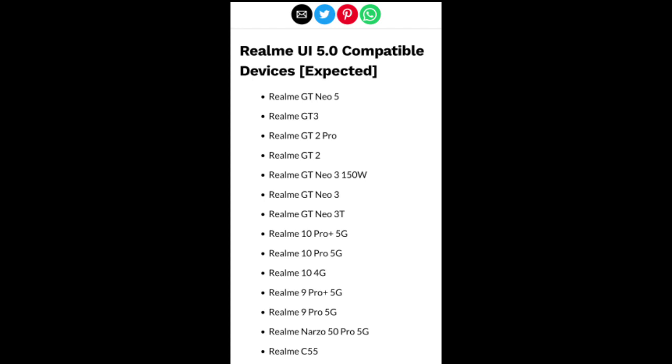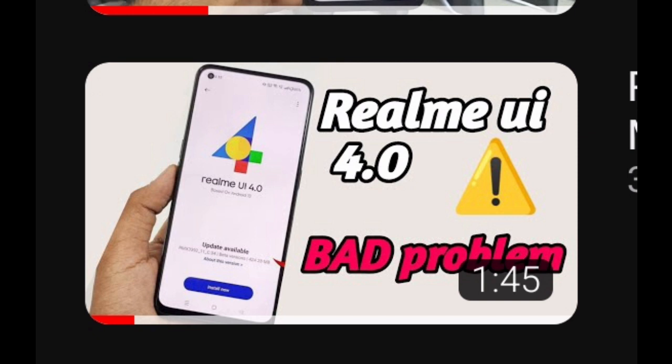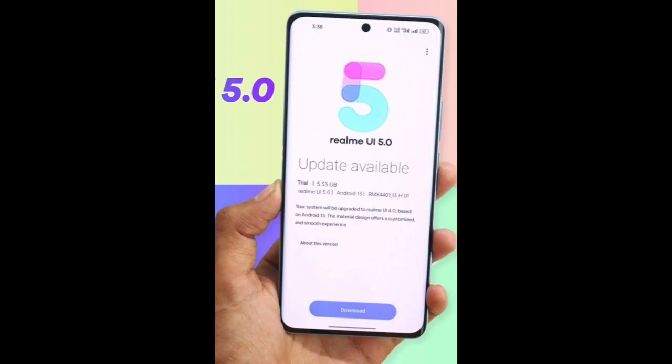Note that Realme UI 5.0 is only available as a trial version and is not available on every device. We also did a video on Realme UI 4.0 for the Realme 8 4G update — please check that out. If you are planning to avoid Realme UI 4.0 issues, make sure those problems are not on your phone. If you want to download Realme UI 5.0 test version and install it on your device, comment below.